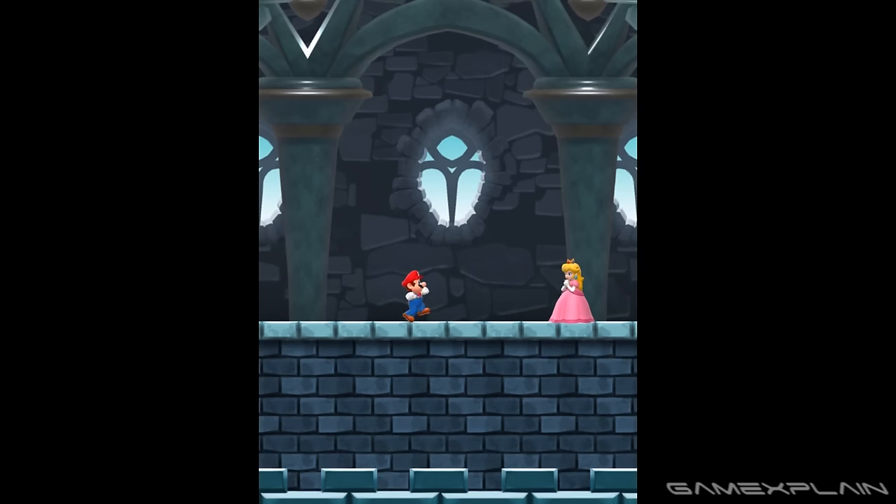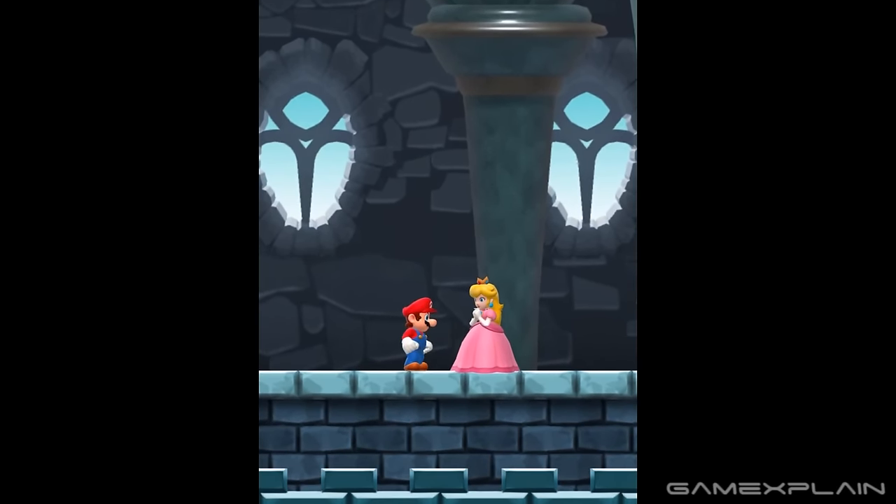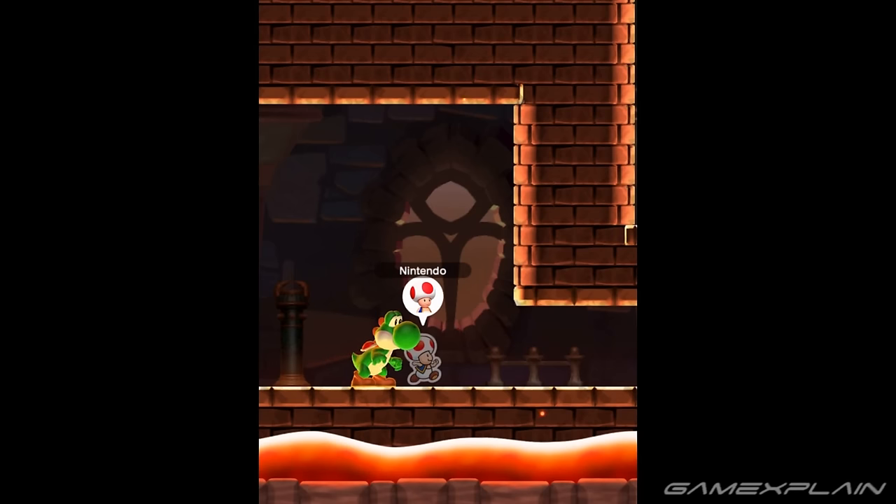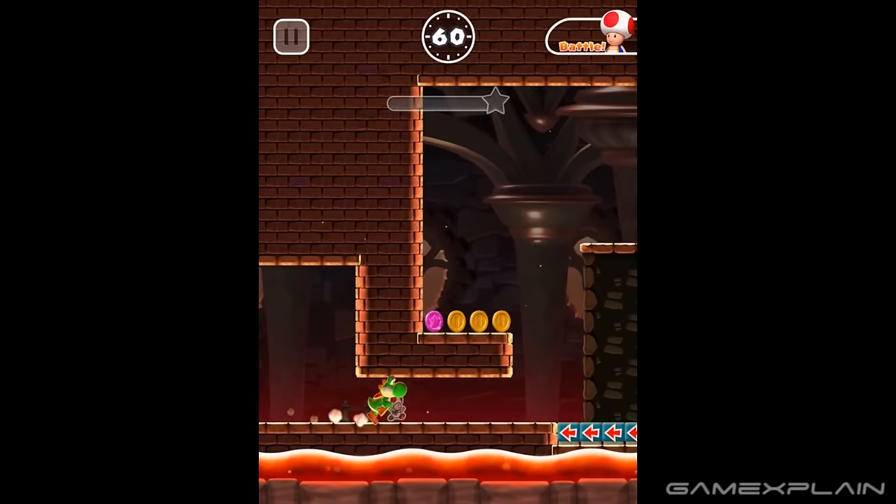For Princess Peach, you just need to play through all 24 levels in World Tour and defeat Bowser. Her Royal Highness will then become playable.